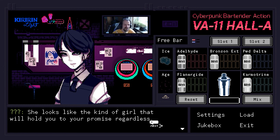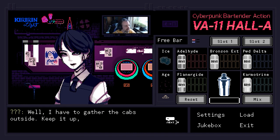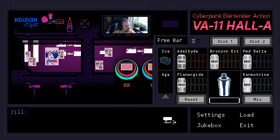Though, anybody who didn't play the prologue — that would have confused the hell out of them. But the developers don't seem to care about that — this game just goes with whatever. It's making references to all sorts of things that nobody gets. The Verhirio was literally a reference to some really bloody obscure fictional character on YouTube. She looks like the kind of girl that would hold you to a promise regardless. 'I have to get out to the cabs outside. Keep it up, bartender. Good night.' 'Yeah, you too. Good night. Come again.'